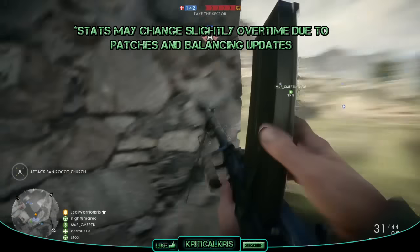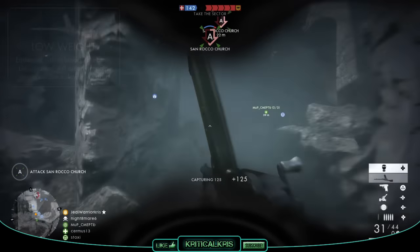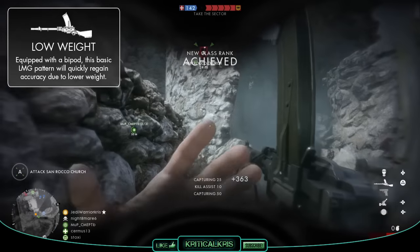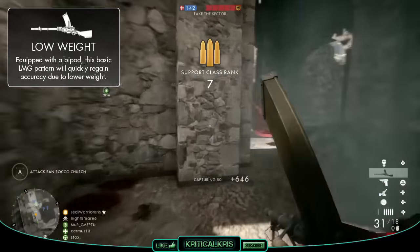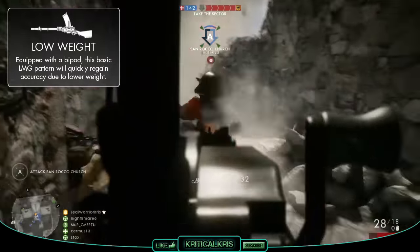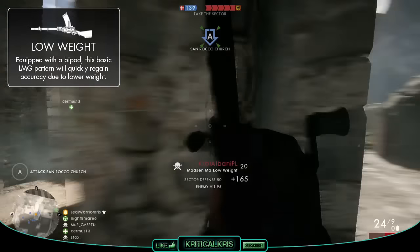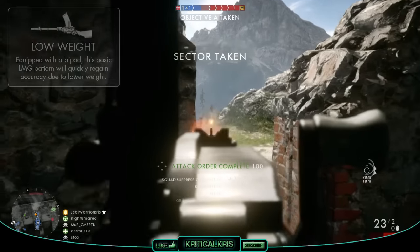There are three different variants of the gun which all slightly alter how the weapon plays out. The Madsen Low Weight gives the gun a bipod, which is best used for locking down in defensive positions, and it's also going to affect some of the weapon's stats, allowing the gun to recover from spread and recoil faster, with a 67% quicker recoil decrease along with a 200% faster spread decrease when hip firing. This means it's going to be better suited for bursting shots together instead of holding down the trigger, which might let you get more bullets to land on target further away, with the gun sights resetting back to their original position faster.